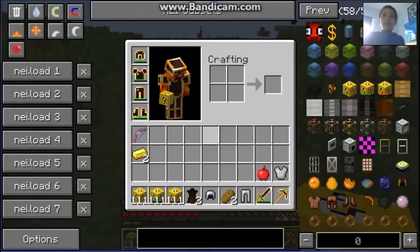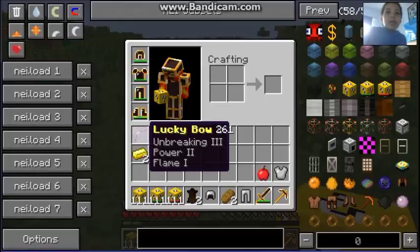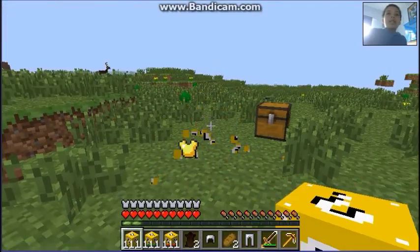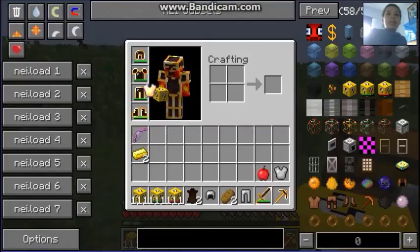Oh, a lucky bow — Bane of Arthropods three, Power two, and Flame one. That's okay I guess, but it doesn't have Infinity, so it's basically useless in my world. What's this? A lucky chestplate — I'm putting it on now actually.